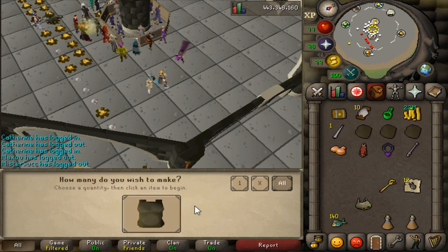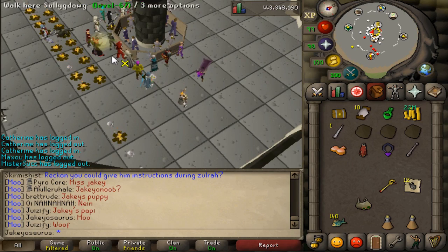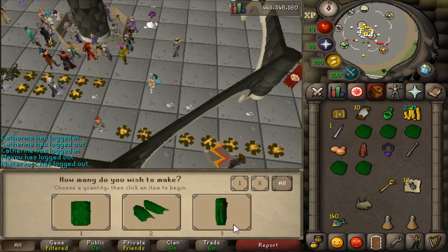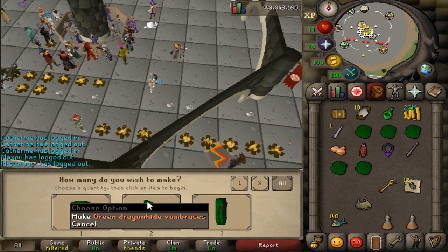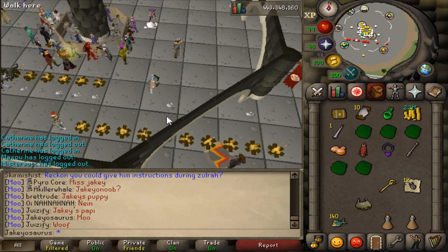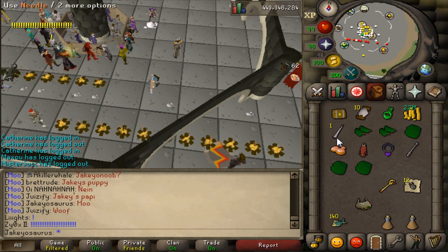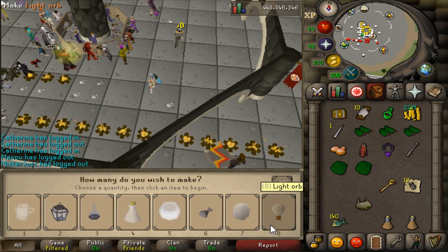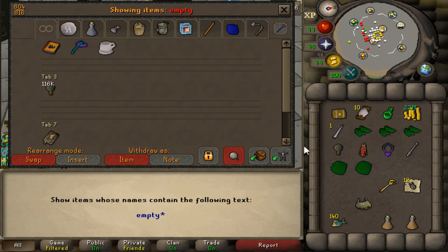That same interface is now used for leather crafting and molten glass. So right here I've got leather — whatever you can make will appear on the interface, and you just select the quantity and hit it. And the same is true for molten glass — let's make some dragonstone orbs.